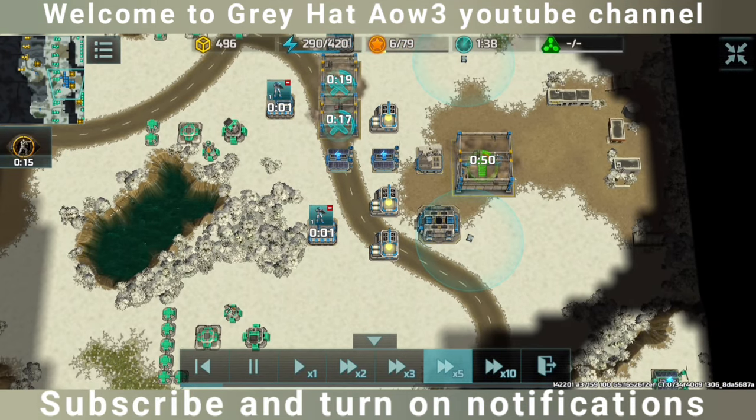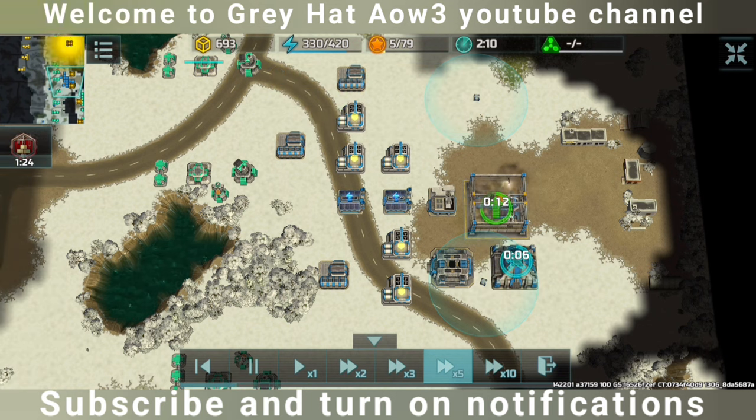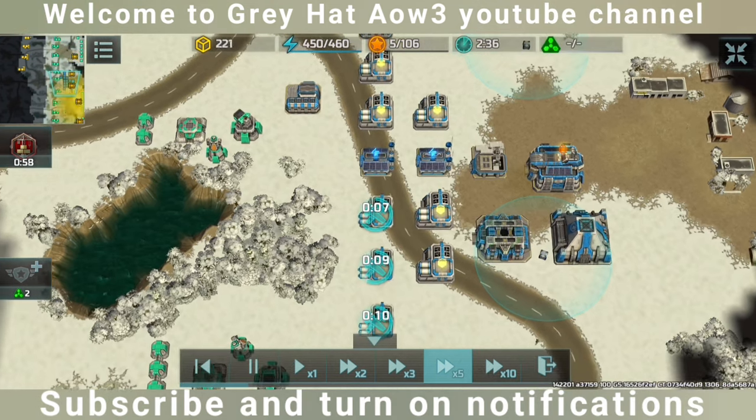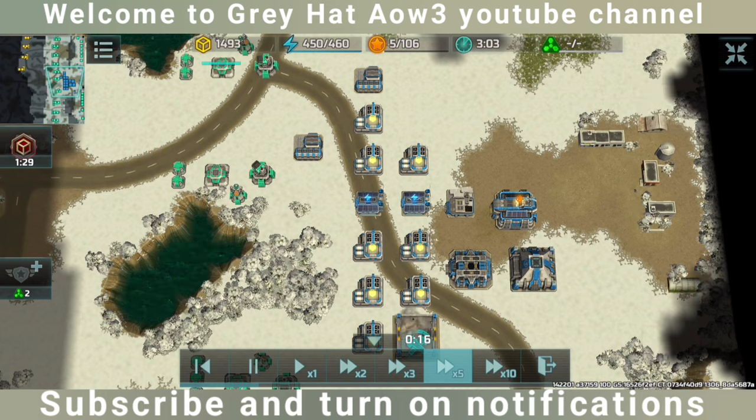We need to build two power plants and three supply centers, and then we can build two more on HQ level 3. First of all I am upgrading my HQ so I can get Solaris, then the vehicle factory.